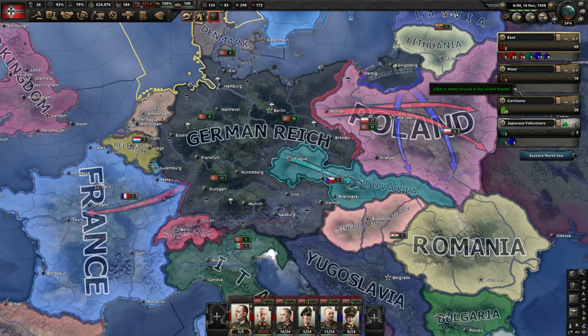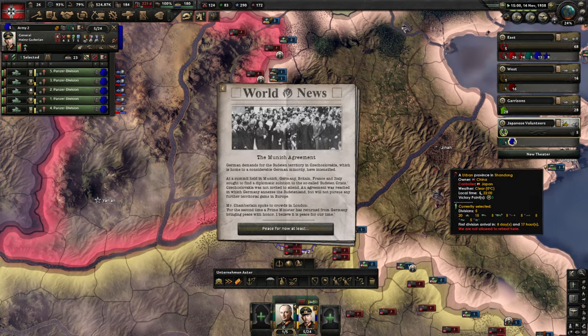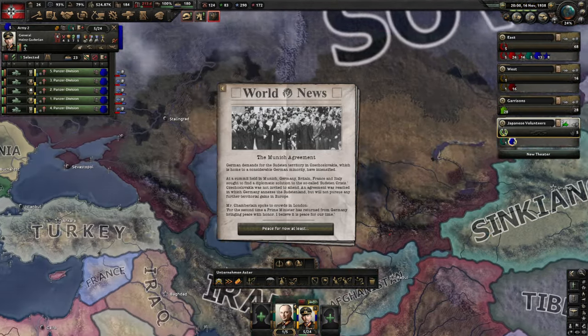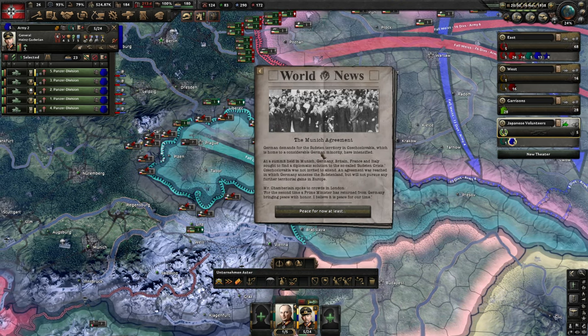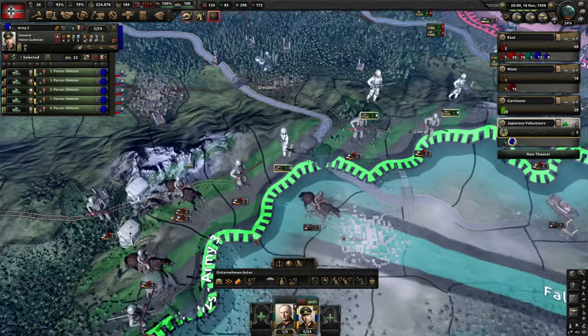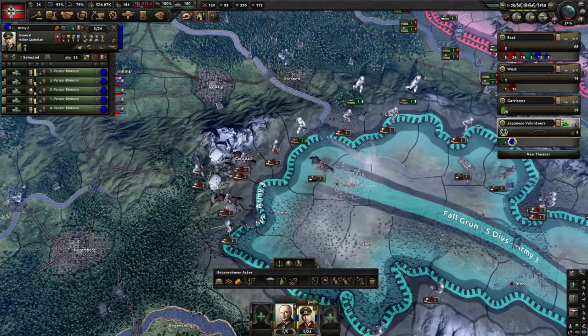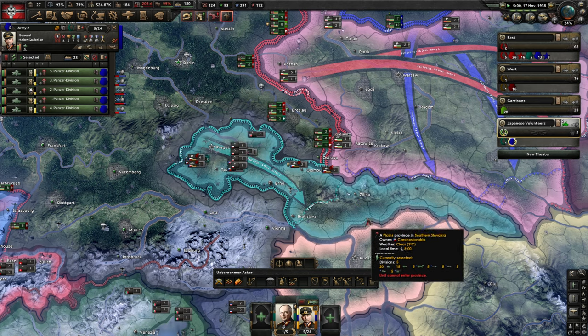Let's unpause the game and go to China because we are still helping Japan out a bit. We have the Munich Agreement first. I think it was from Sudetenland that we annexed — yeah, we annexed all of Sudetenland. The German demand for the Sudetenland territory, which is home to a considerable German minority, has intensified. You can see the units from Czechoslovakia are going to run back to their home country, and all the mountains around Czechoslovakia are now annexed by Germany — well, somewhat diplomatically I would say.